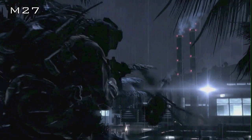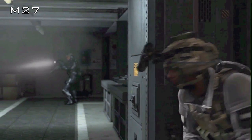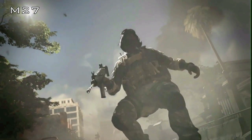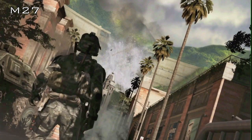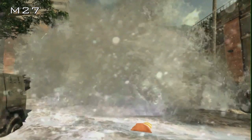Now here we see the M27 returning from Black Ops 2. We can see it up close a little bit here. It looks like an M27 with a suppressor, compared to Black Ops 2, really similar. Here you can see it's clearly an M27. And here we see an epic flood coming down — it looks really similar to Favela as the map.